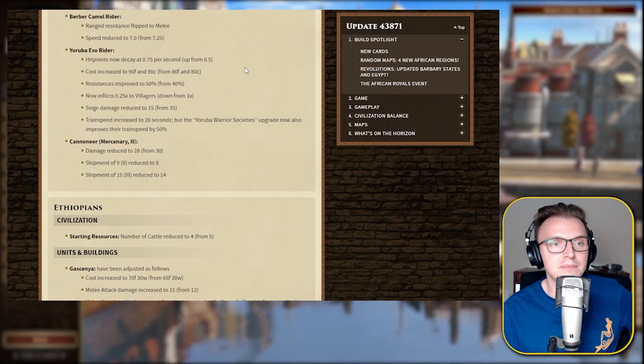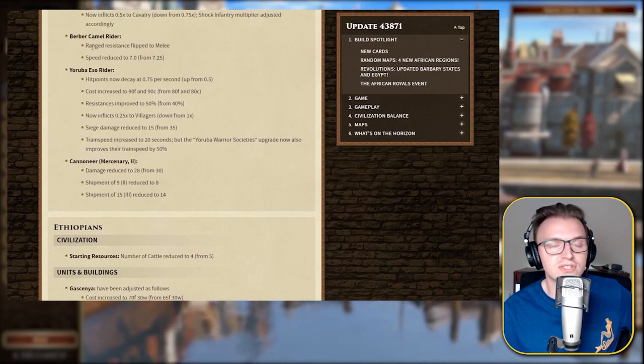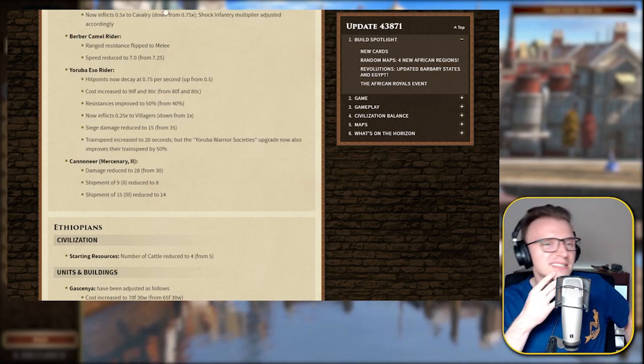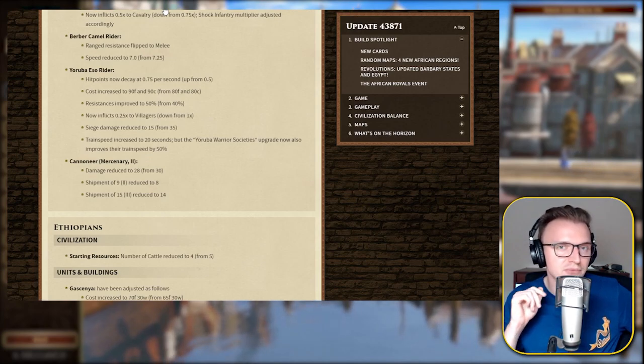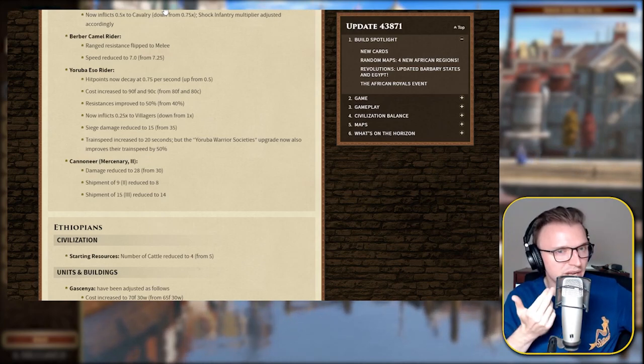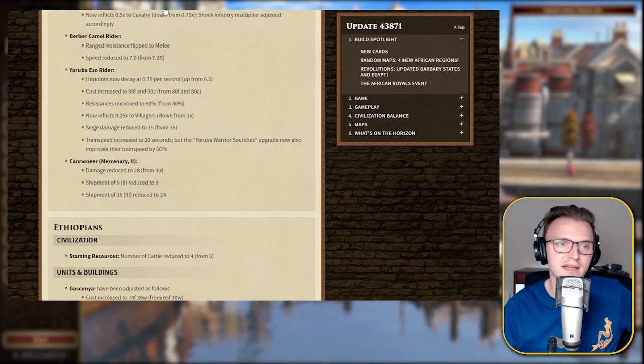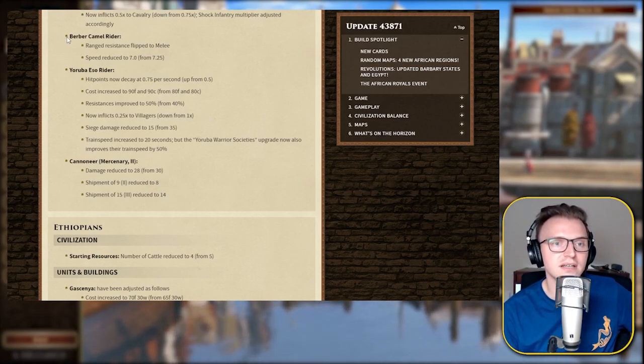The Berber Camel Rider: range resistance is flipped to melee resistance. They were sort of like a step rider but with range resistance, which was kind of OP — so that range resistance being flipped to melee means it's going to be a lot harder from TC fire and stuff. They're going to go down a lot easier.